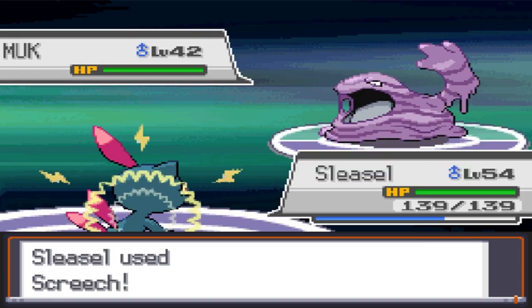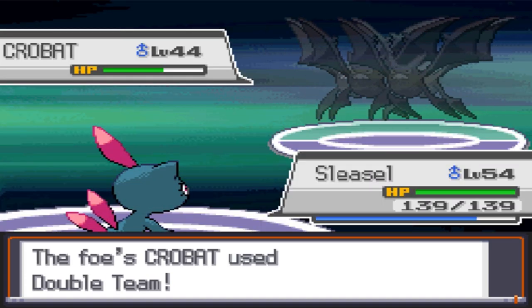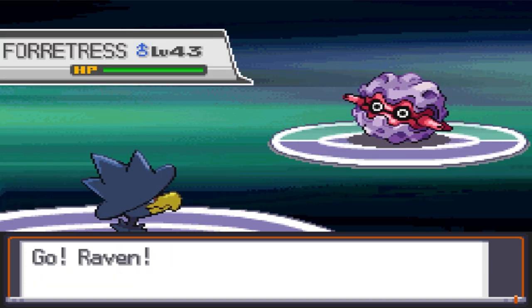Koga's next, and like before, Ariados gets one-shot by Fly. After that, Sneasel gets off 2 Screeches while Muk is minimizing, and gets one-shot by Faint Attack. Crobat's next, and even though it uses Double Team, 2 Ice Shards kill it. Forretress stalls for a while before I can land 2 more Screeches, and switch to Raven for a Fly one-shot.